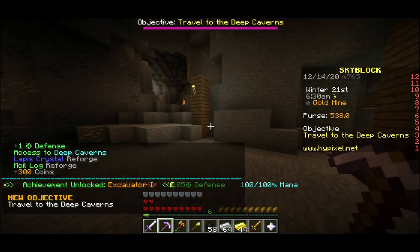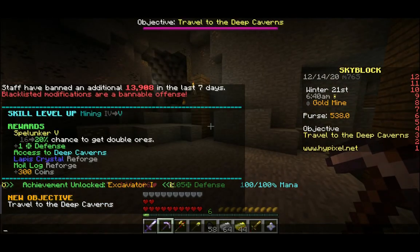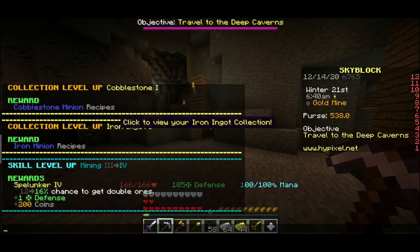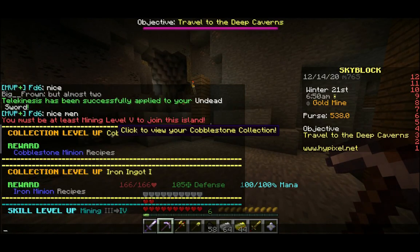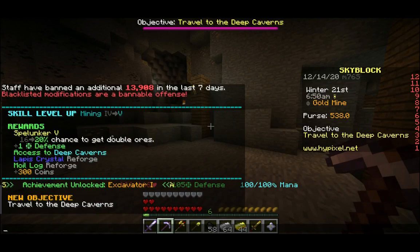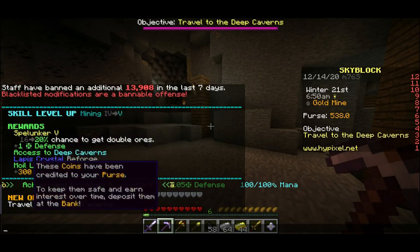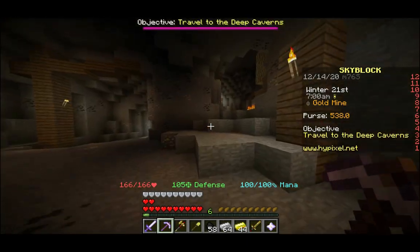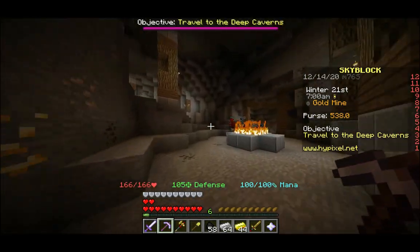Alright! I've now gotten to mining level 5. I've gotten my coal, gold, and iron, as well as cobblestone levels up to 1, so I can craft the minions. Most importantly, I now have access to the deep caverns. Let's go ahead and go there.